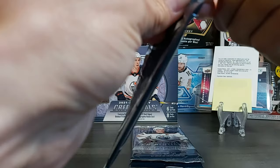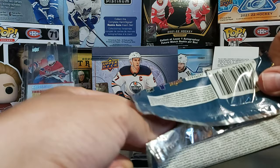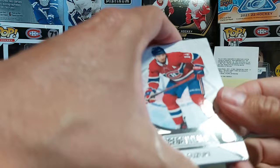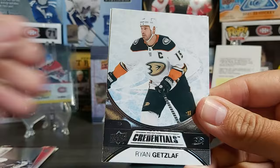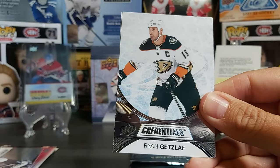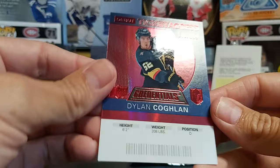Let's see if I can get a Cole Caulfield or Jesse Ylönen rookie in here. We have a Nick Suzuki — I'll set that aside for my PC. Ryan Getzlaff, John Tavares, and Kirill Kaprizov — who probably has rookies in this product as well. We have a Rookie Arrivals of Ross Colton and a Debut Ticket Access out of 199 of Dylan Cozens.